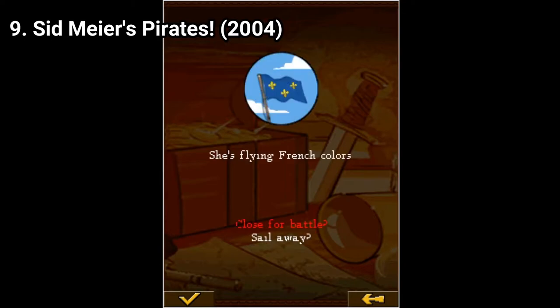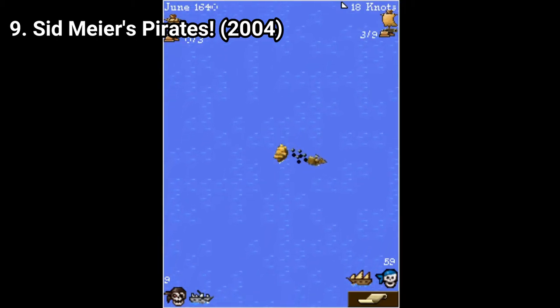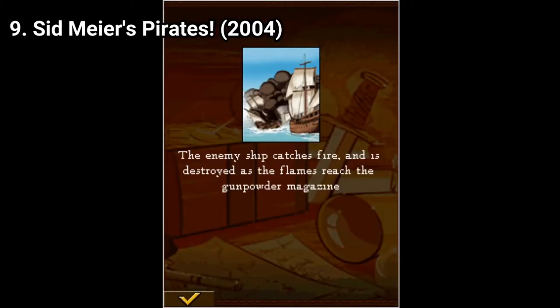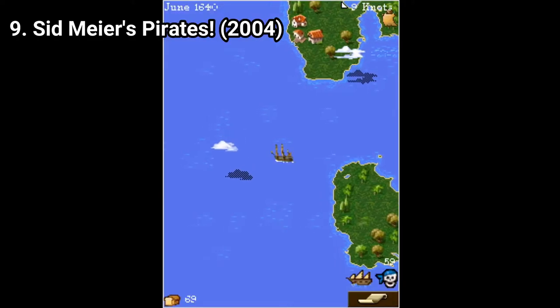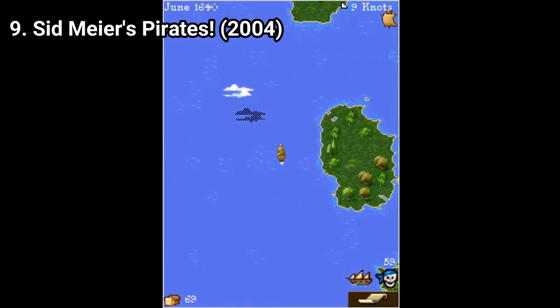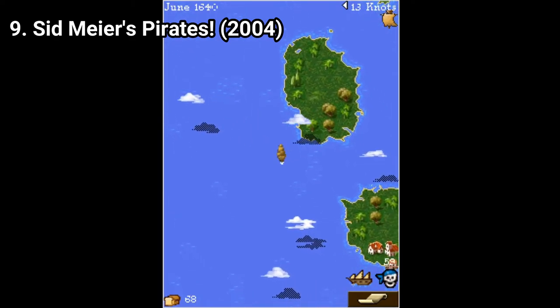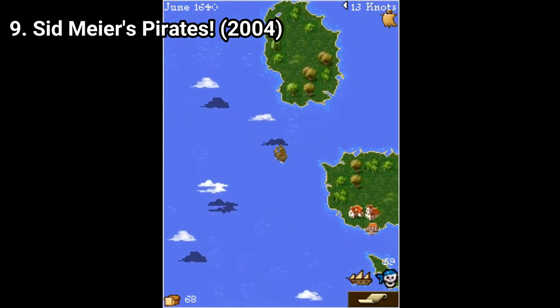Sure, because it's a Java game, you might feel like the game is slacking because it lacks many options compared to the PC versions or other big versions. But for a Java game, this game gives you enough freedom for a pirate game. It's the most free-roam pirate game you can have — actually, it's the only free-roam pirate game you have on Java. And it's pretty good.